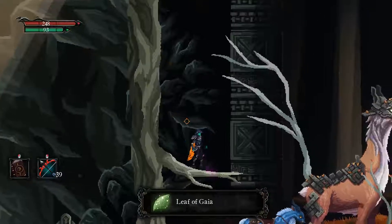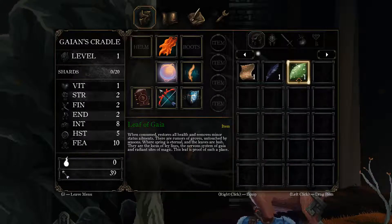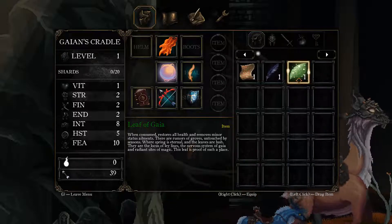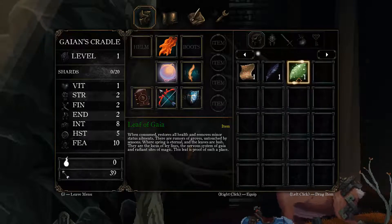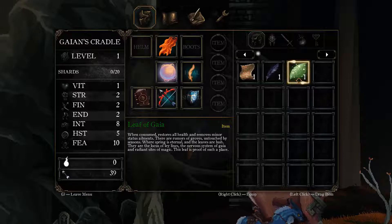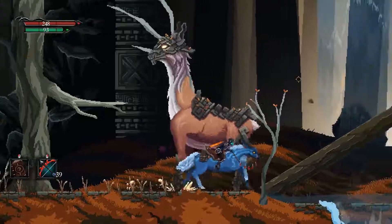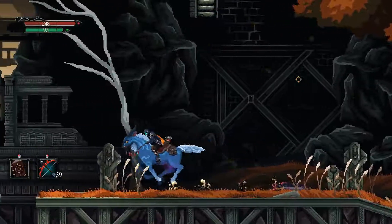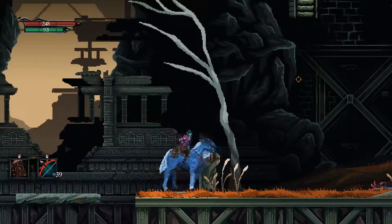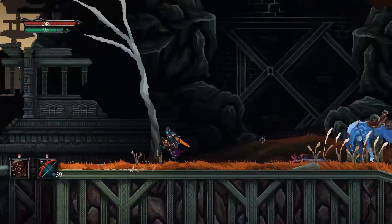Pick up Leaf of Gaia. What does it do? When consumed, restore all health and remove minor status ailments. There are rumours of groves untouched by seasons where spring is eternal and the leaves are lush. They are the locus of the lines - the nervous system of Gaia and radiant site of magic. This leaf is proof of such a place. I can grab my - oh, it's E. So now I can come this way. I activated that so I can come back.